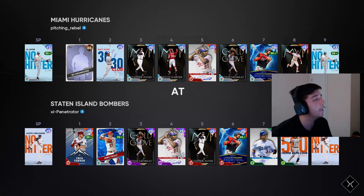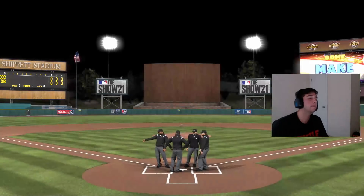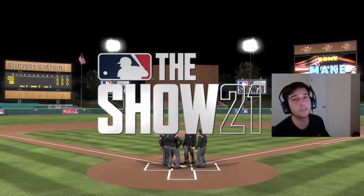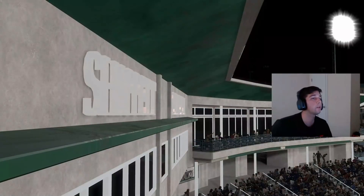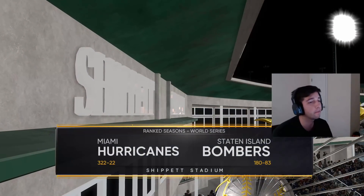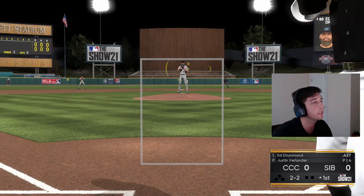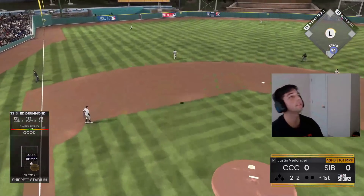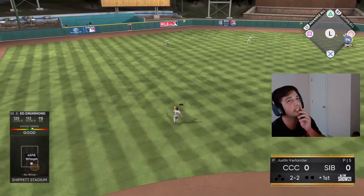Our opponent is going to be Xi Penetrator — nice name. We'll be facing Justin Verlander in this debut. So we've got Outliner on the bump, they've got a flamethrower on the bump. We gotta keep battling — I missed the fastball I saw, got under it.